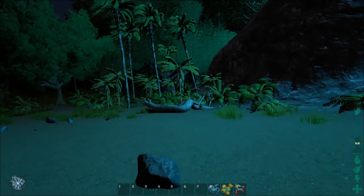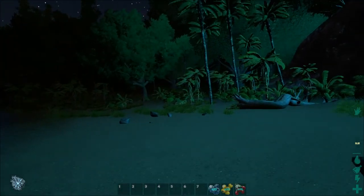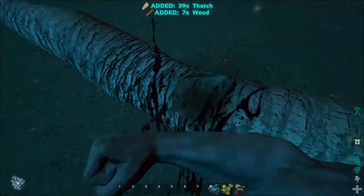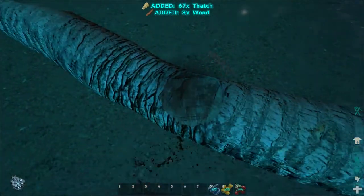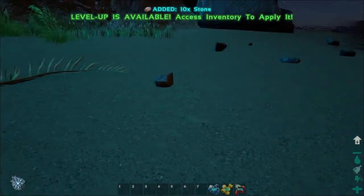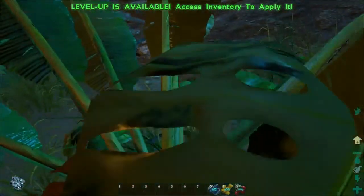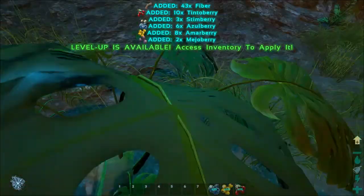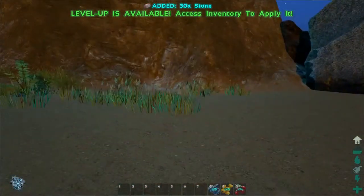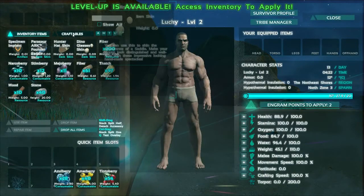The Parasaur is running away from something - looks pretty bloody so I'm not quite sure what he could have just been attacked by. Definitely worth watching out. So punching a tree - yep that's right - punching a tree gets you materials to build some of the starting tools. We've got some thatch and wood from that. Also you'll see stones on the floor - walk up to berry bushes and press and hold E to gather them, and press E as you run over stones to pick those up too.